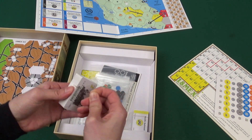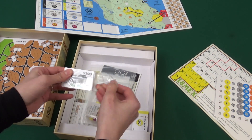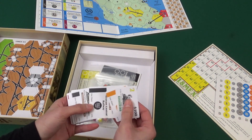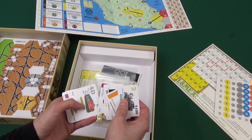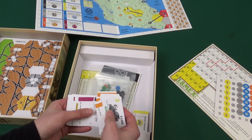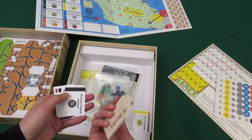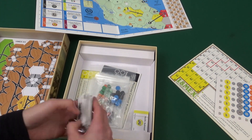Here are the cards — kind of small. There are trains and shares, priority markers, and turn order markers, all mixed up together. So before playing, you'll have to separate these out and put them in order. The back is all the same for all of them, so they're not double-sided.